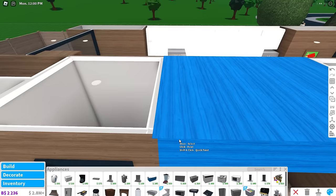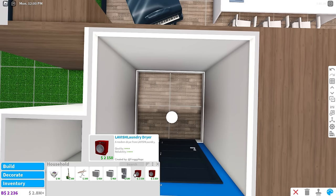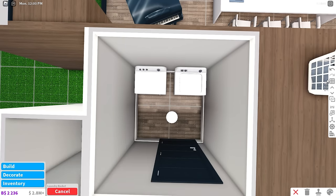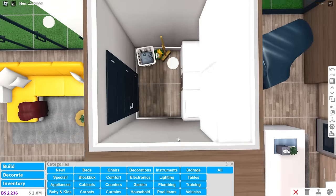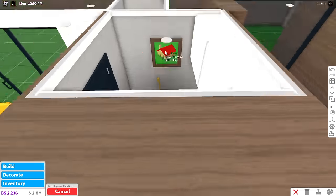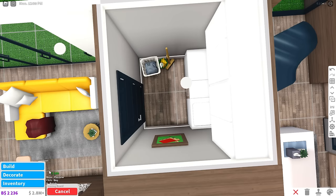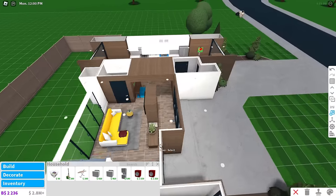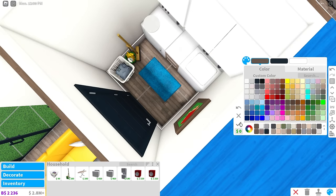For the household room I'll put one dryer, one washer in here, and then some laundry baskets. Can't be living in a dirty home. I'll add a painting and that should be good. Maybe an ironing board — actually that doesn't fit. I'll put a carpet in and resize it so it's not too big. That's the laundry room — I definitely did not call it the washing machine room.